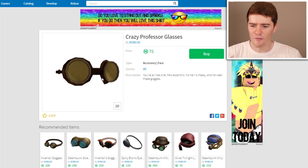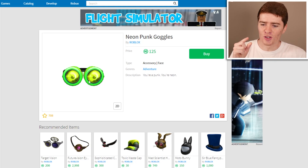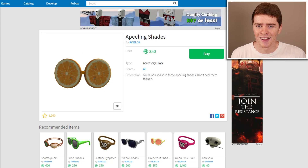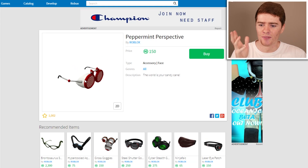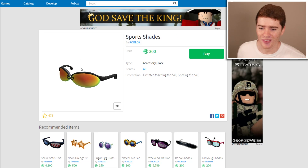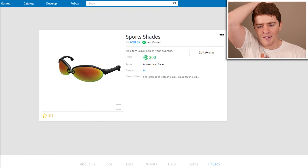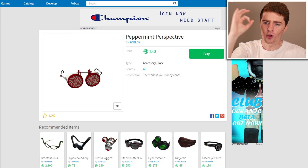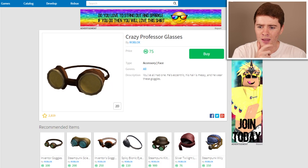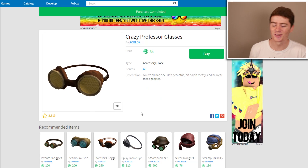I found a few. I found these here which actually look really good and they're pretty cheap. These ones here look very good as well - they look kind of like eyes. Then there's the orange ones - they look pretty cool, more of the right colour that I need. I'm thinking these ones right here. This one's 150 Robux, this is 75. I'm going to buy these ones then. We've got the sports and the professor versions.